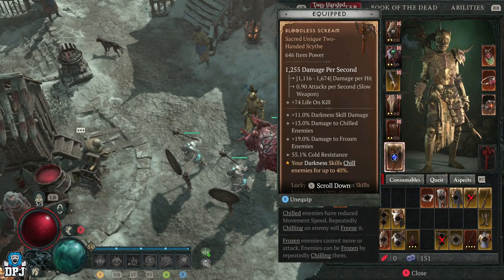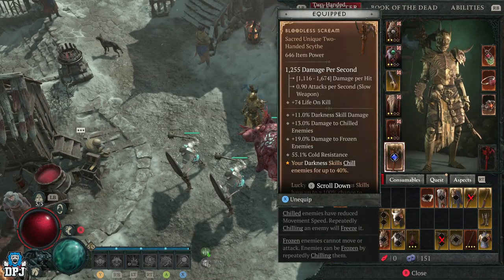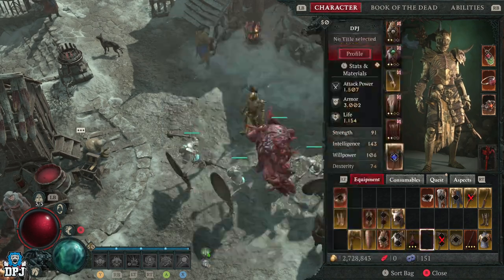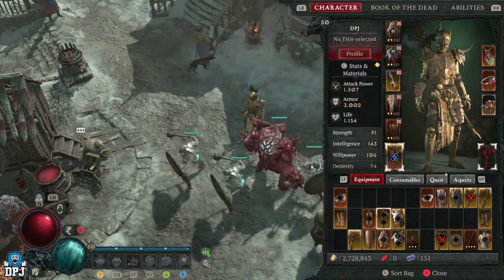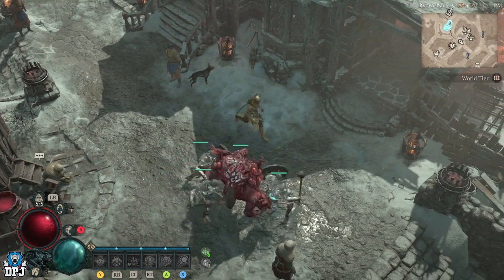When it comes to upgrading your gear, turning rares into legendaries, extracting a certain perk from a legendary and applying it elsewhere — we can do all of that and more. Hopefully today I'll answer any question you have in regards to this crafting system. So, first things first.